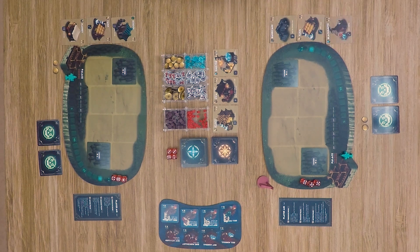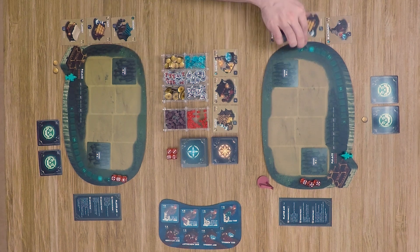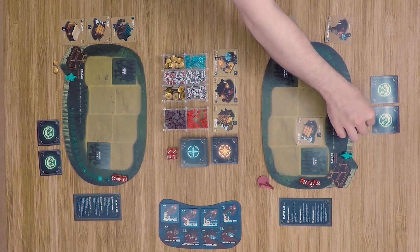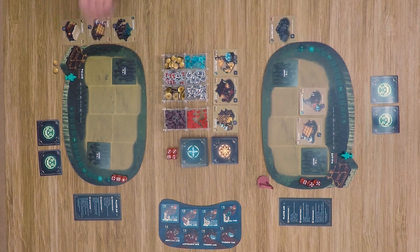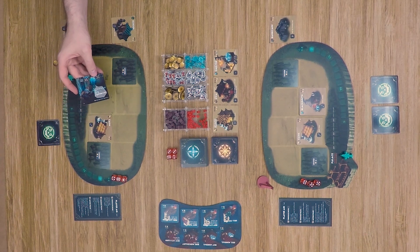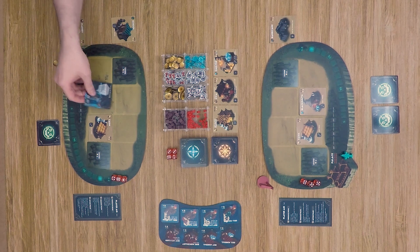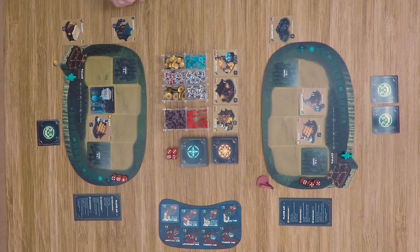Moving into the building phase, our second player goes ahead and builds a farm and a blacksmith. Then our first player builds the farm and uses his character card — the alchemist — which lets him build immediately. Placing a die in there, based on the number placed, he gets a bonus. He also goes ahead and builds a school.